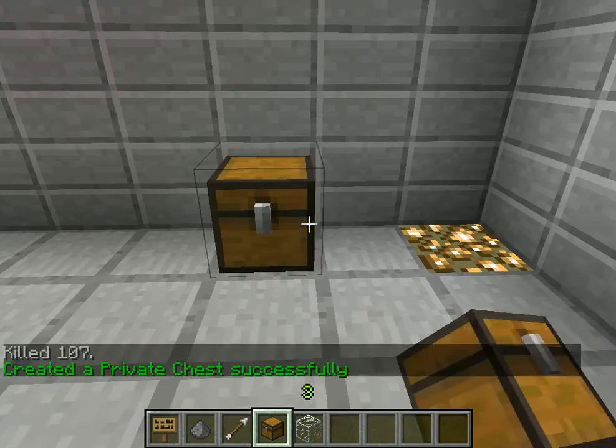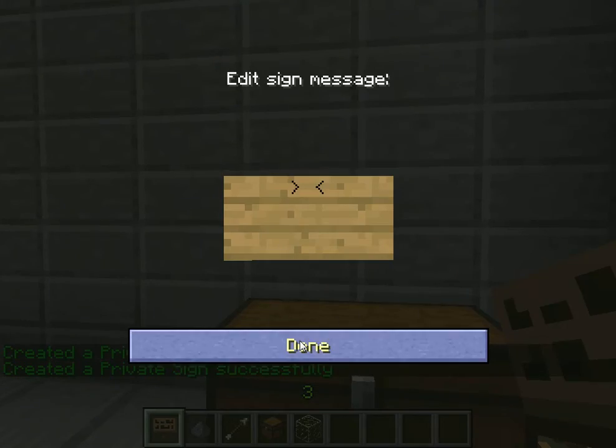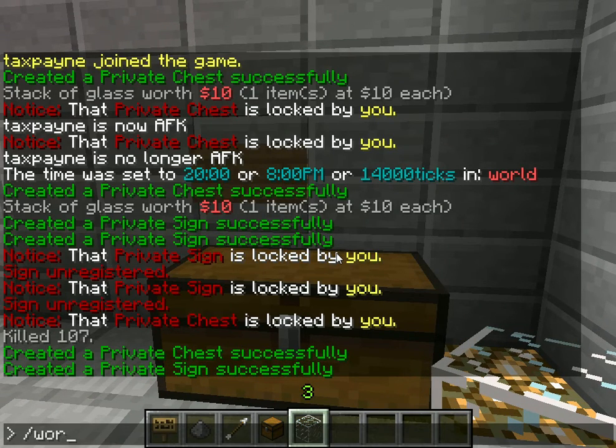First of all you want to have two chests, obviously, and then I just put a sign right there for the heck of it. The next thing you want to do is find out the worth or figure out a worth for an item.